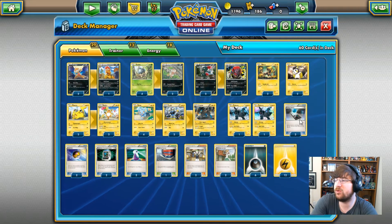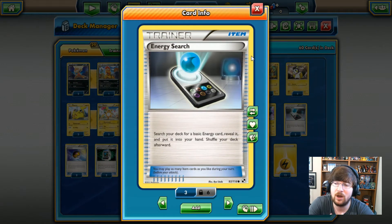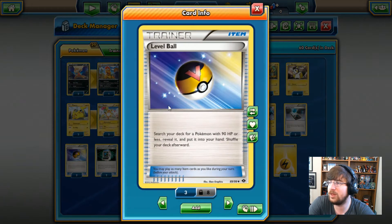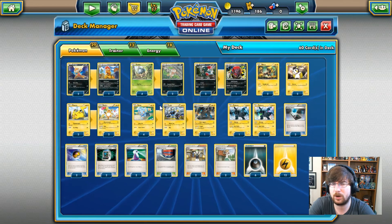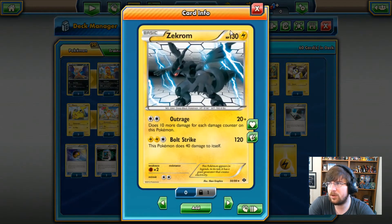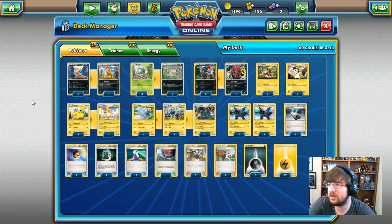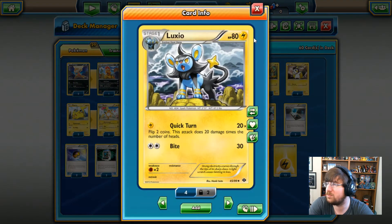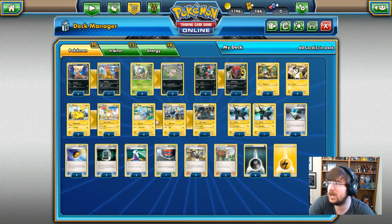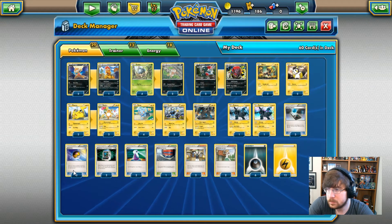Personally I preferred Chandelure in the previous deck, but I think Luxray is still pretty good. Starting off our trainer line: unfortunately we have no energy retrieval, so we have to be more cautious with our energy. We do have Energy Search — we can search our deck for basic energies, reveal it and put it into our hand. We have the Level Ball — search your deck for a Pokemon with 90 HP or less, reveal it, put it into your hand, shuffle your deck afterwards. That's a common theme I saw in both decks: Heavy Ball in one deck can't pull Reshiram; Level Ball in this deck can't pull Zekrom.